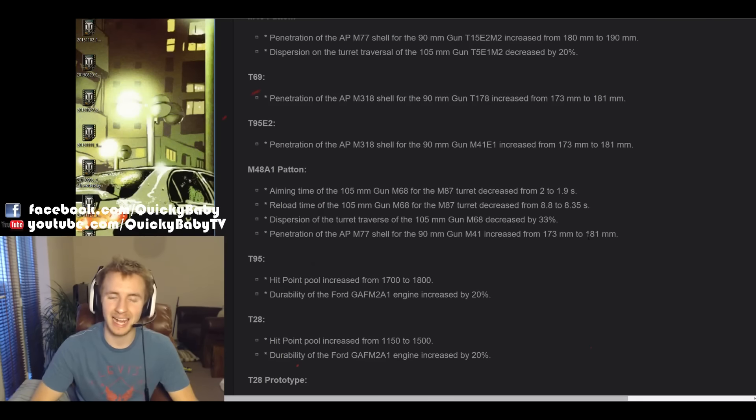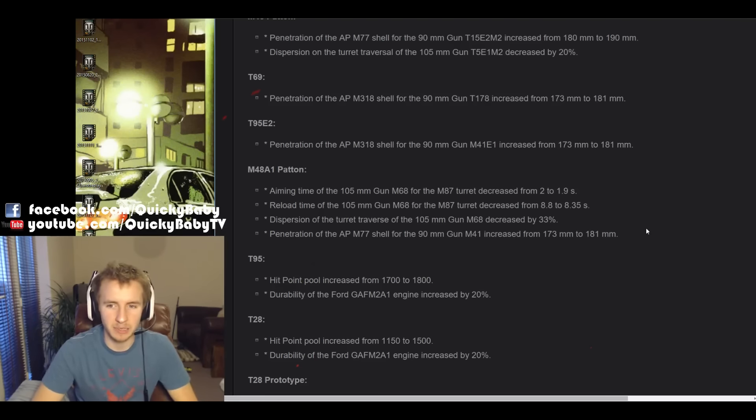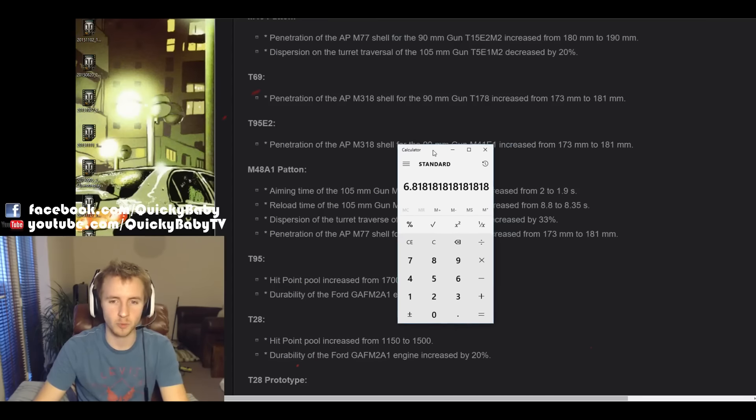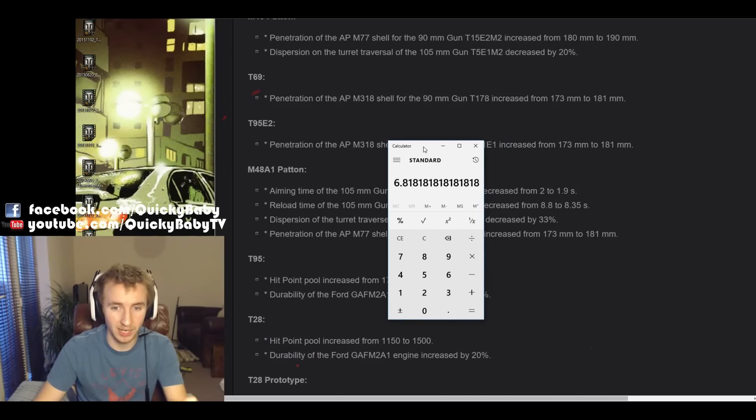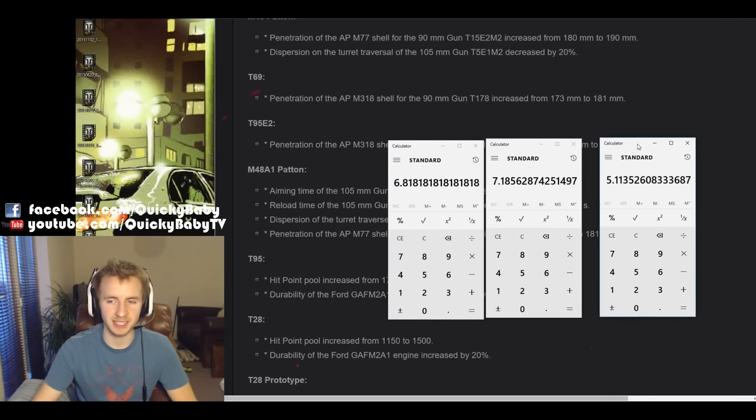The M48A1 Patton is back, baby! It's been a long time since I've felt that this vehicle was competitive, probably past patch 7.5. But finally Wargaming are giving it some love — I could not be happier to get back into my most played vehicle of all time. The aim time is being buffed from 2 seconds to 1.9 seconds, and the reload is getting decreased from 8.8 to 8.35, which means the rate of fire is going from 6.82 to 7.19, which is a buff of 5% DPM.